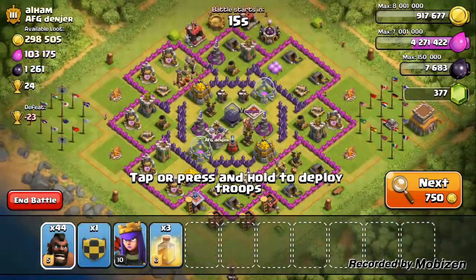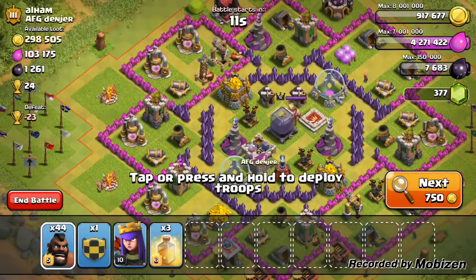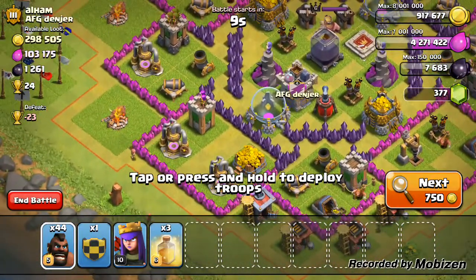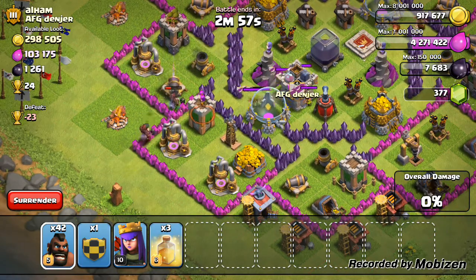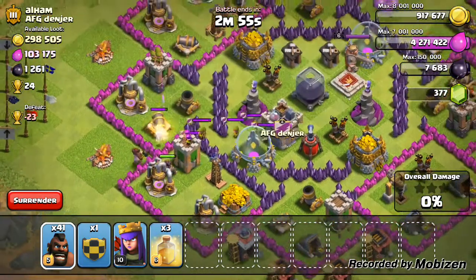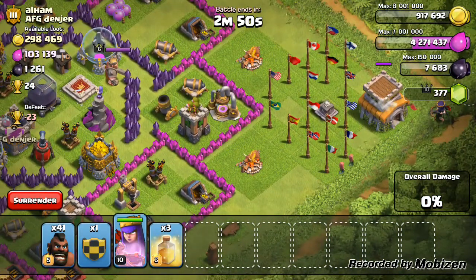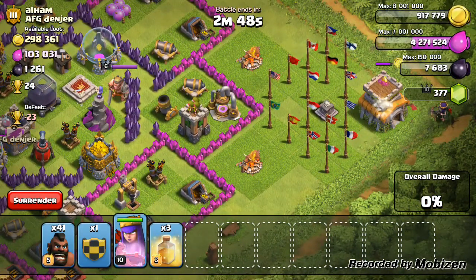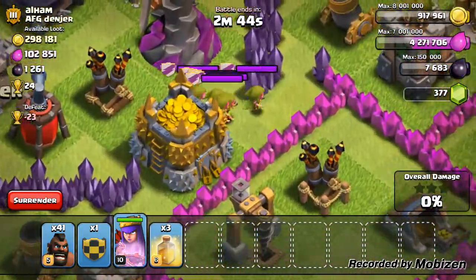Alright guys, we're back. Now I've come across a Town Hall 8 — good Dark Elixir, good gold — and I think it's challenging enough. Let's see how this goes. I put down a couple of hog riders to check for clan castle troops. Yes, unfortunately there are clan castle troops, but thankfully it's only archers.